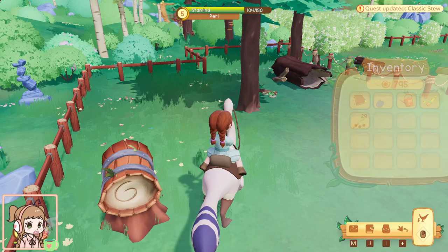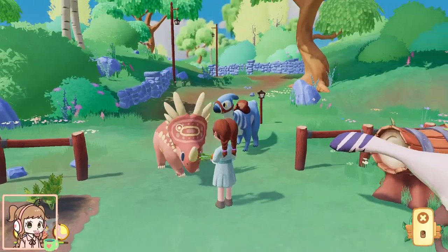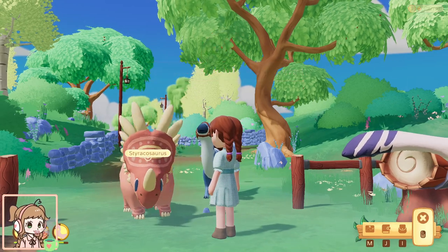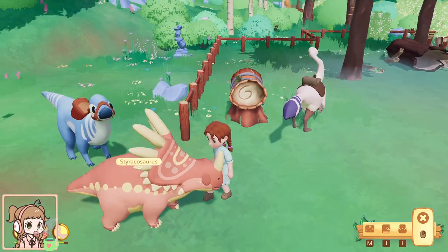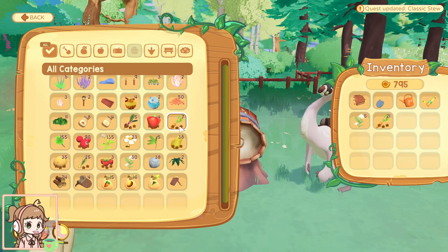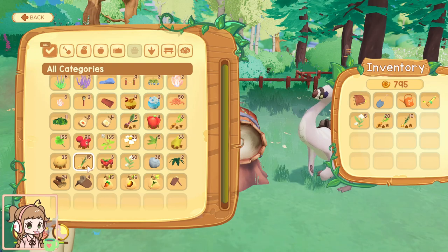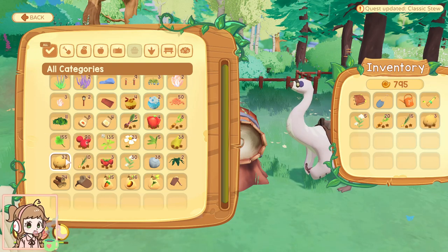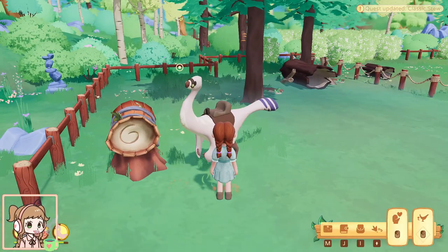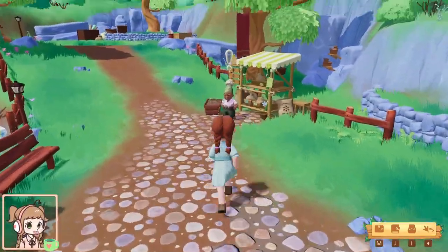While we're here, maybe we'll test out the carrots and see if our little baby likes carrots. Yay! Her favorite snack is carrots — so she likes juicy and crunchy flavors. So 20 carrots, was it 15 onions, and then 10 potatoes. Cool, we did have enough. Awesome. We'll go over to Granny.